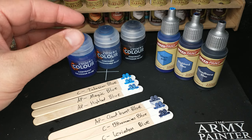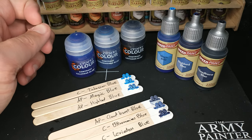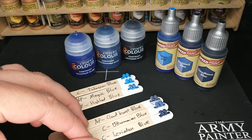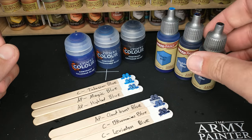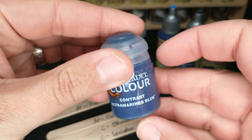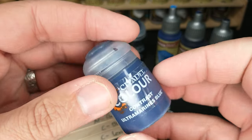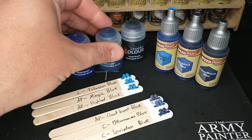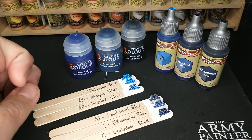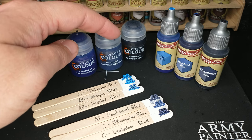Do keep in mind that the Citadel paints are about twice the price of the Army Painter paints, so if you can get Army Painter where you are, that might influence your decision fairly significantly. The Army Painters do come with mixing balls preloaded in them. You'll notice this little dot on the lid of the Ultramarine's Blue — that's because I put a mixing ball in it. This Ultramarine's Blue has quite a bit of a white solid pigment that took me a while to shake up, so watch out for that. The Talisar Blue and Leviadon Blue do not have that issue, but certainly this Ultramarine's Blue did.